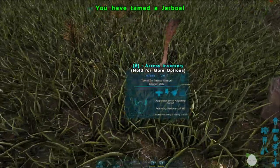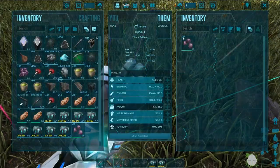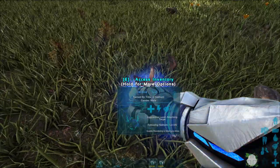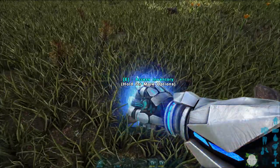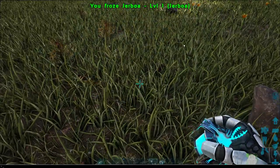That is one Jerboa tame. This is a shoulder mount and it makes all sorts of squeals on Scorched Earth to let you know about incoming weather — if there's an electrical storm, if there's a sandstorm, stuff like that — which is very, very useful for your survival.